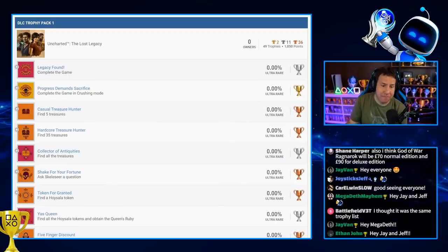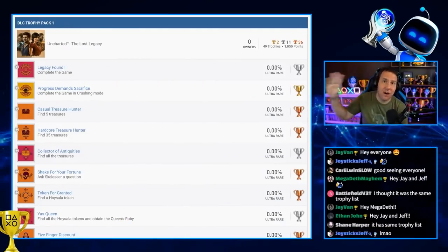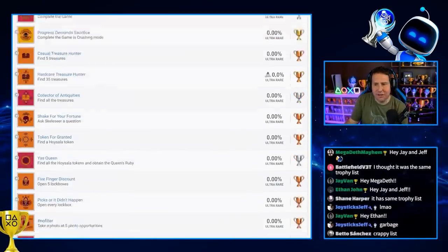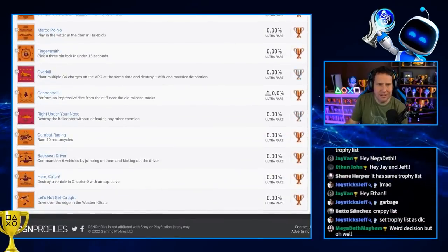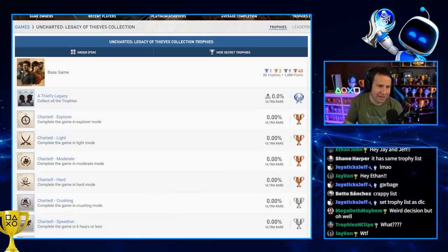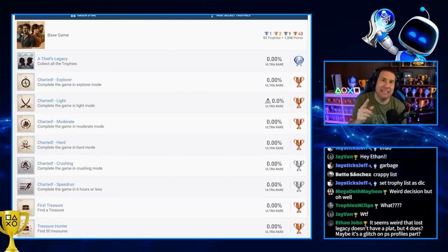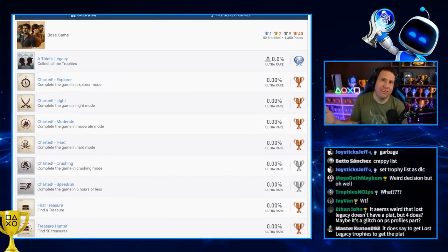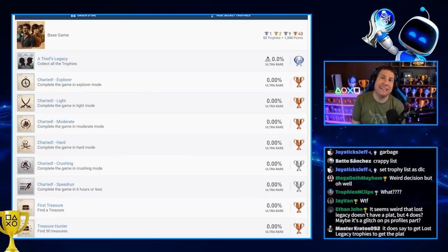I don't know how I feel about that. Why put it as a separate DLC trophy list? Why not have its own separate list like the Nathan Drake Collection did? That's a little bit of a bummer. In the entire package we're gonna get 101 trophies, one platinum — I'm a little disappointed about that. There's one platinum, four gold, 20 silver, and 76 bronze trophies.